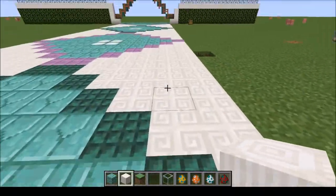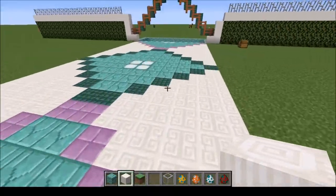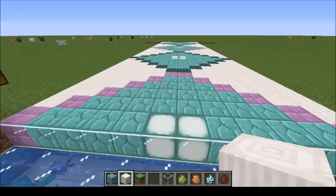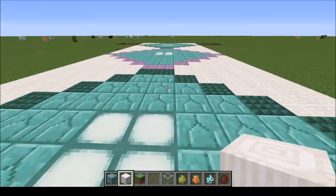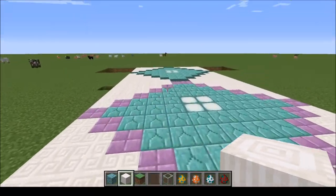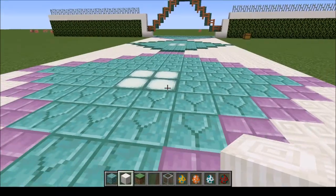What do you guys think? Make any comments on the entrance of the park so far. I think it looks pretty good — hope you guys enjoyed the first episode. Make sure to like, subscribe, and comment any suggestions you have for future amusement park ideas for this single-player survival series. If you want, request a downloadable map so you guys can show me your own ideas. Hope you guys enjoyed, see you in episode two!